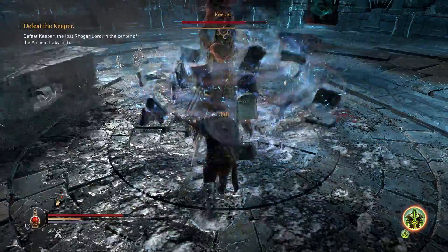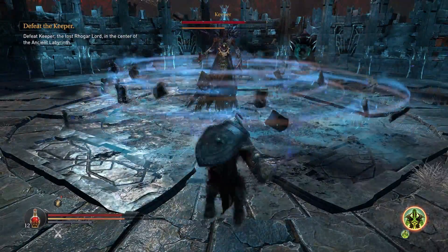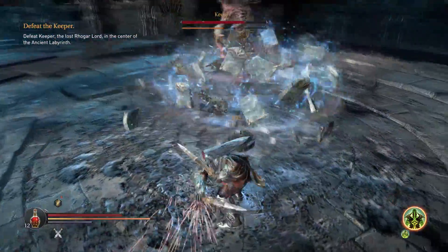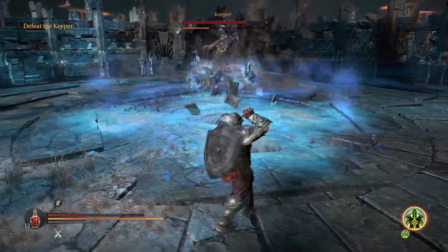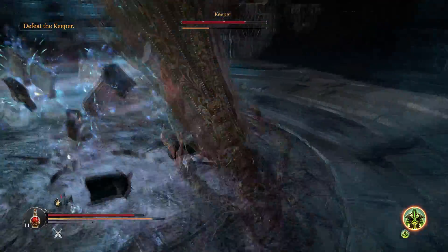You'll notice I just tanked the two claw attacks, and Cursed is dealing much better damage now that I'm not dealing magic-on-magic damage. The bookcase move does deal a lot of damage if you're not able to get out of the way.